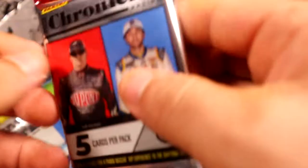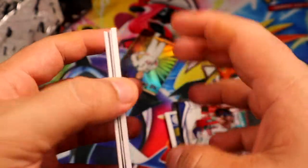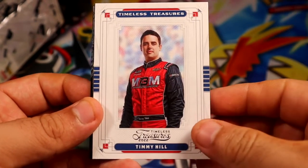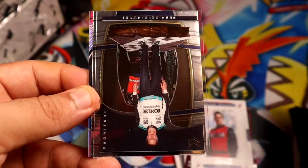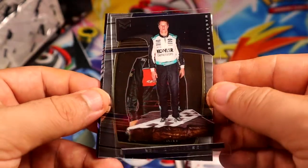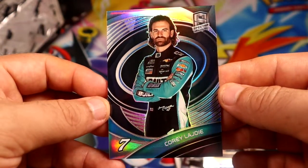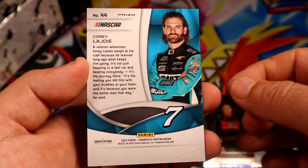This one feels super thick — I think this one is the Relic. This one is the Spectra. We have another Timeless Treasure — pretty nice. We have a Green Bell XR, we have a Clear of Brad — I'm not gonna try to pronounce his last name — Gray Select base, and our Spectra is going to be Light Joy Silver Hollow Spectra.